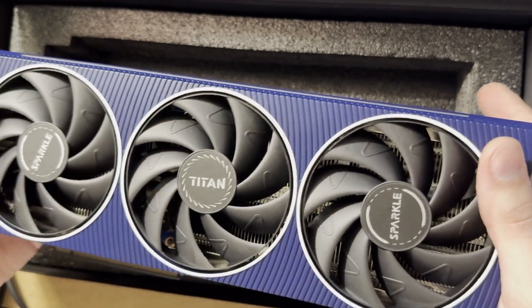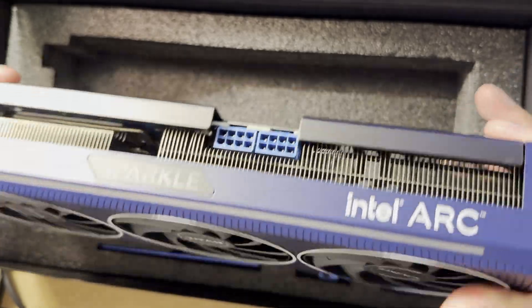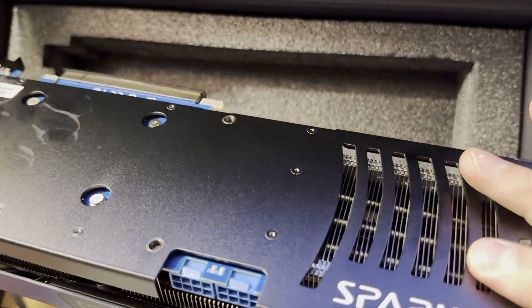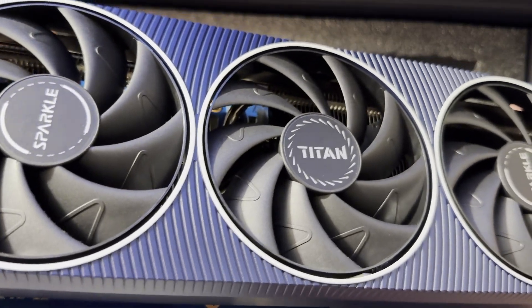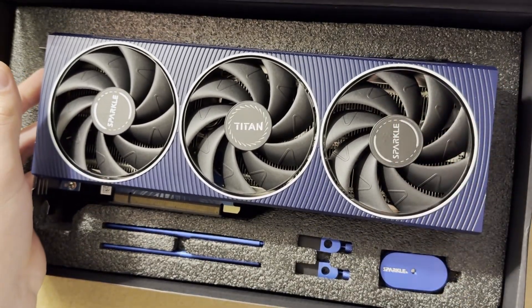I know the new B-series GPUs are out, and they probably beat the crap out of this thing, but I'm going to be trying to install it in a Linux system, so I'm going to go with the oldest equipment I can get, just to try to make it easier. I wonder if it'll work or not. It is fogging up — that's not great. All right, let's do the install.